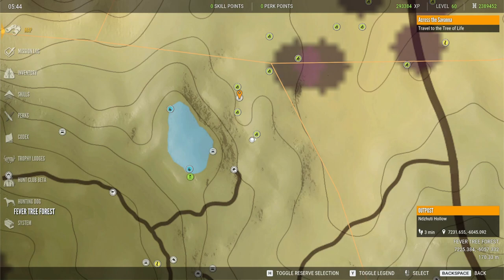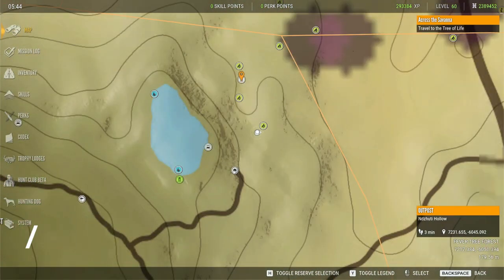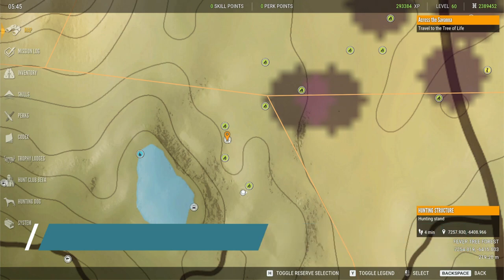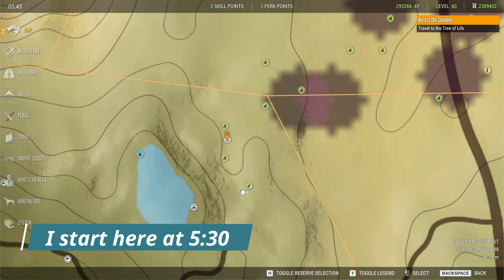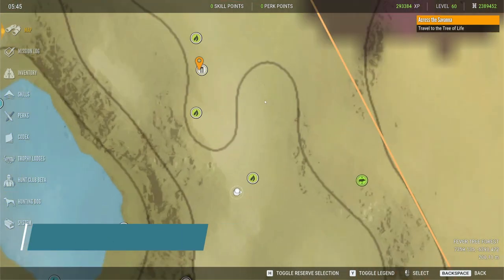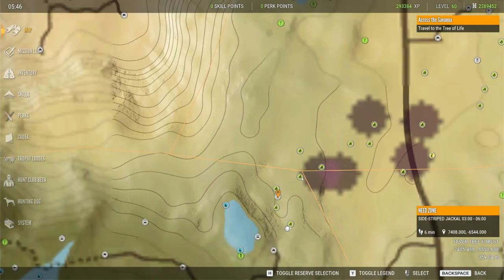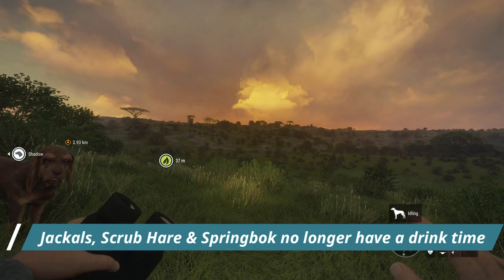Springbok did lose their drink time with the last update, so they no longer drink. Their feed zones have become that much more important. Basically, we have to hunt them in their feed and rest zones and that is it. This also applies to scrub hare and side-striped jackal feed zones out here — both of which no longer drink as well, so finding their feed and rest zones is also very, very important.